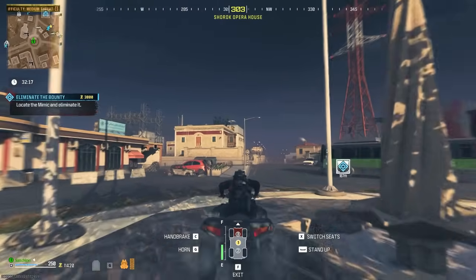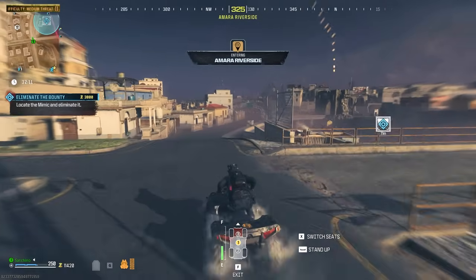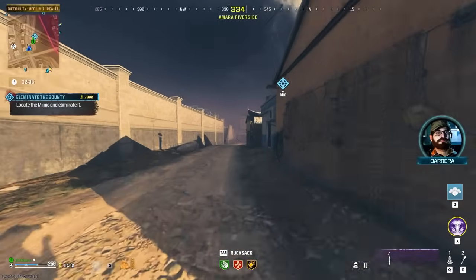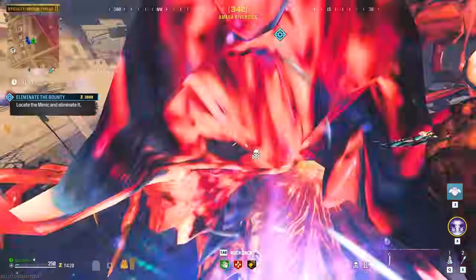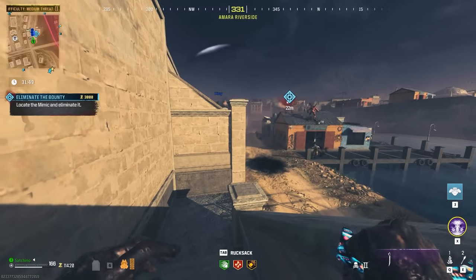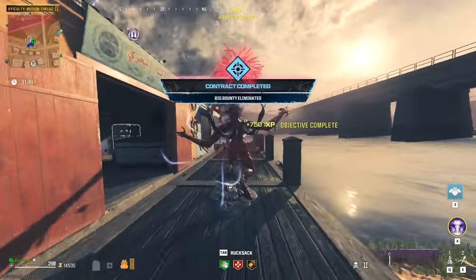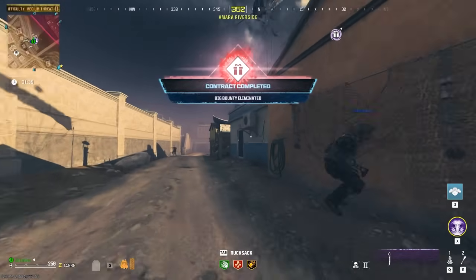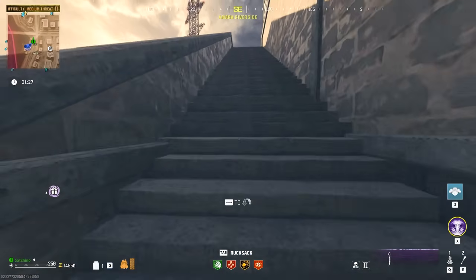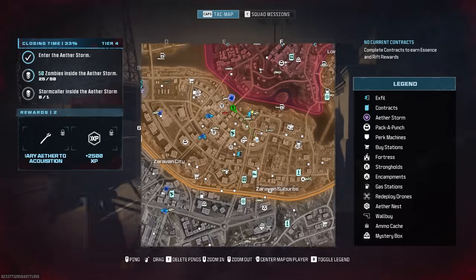We've got a Mimic. The first Mimic HVT we took down did take quite a bit of effort — the Mangler went down like a sack of potatoes, but Mimics do seem to be a little tougher. I'll gladly allow a team to kill all my bounties for me. They actually killed mine and I killed theirs, so thanks, I guess. I need plates — I'm going to do the second weapon safe thing, hopefully get some plates and some more points.